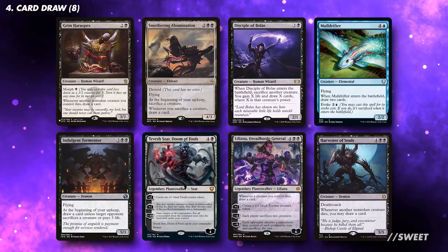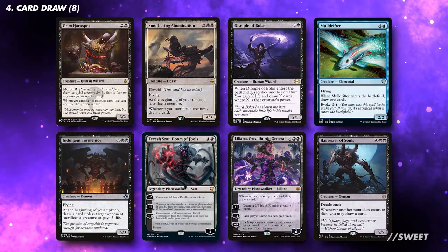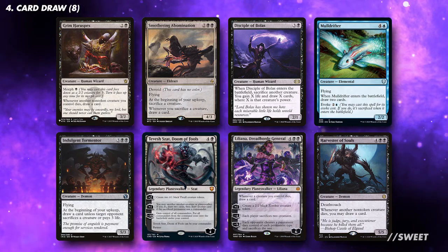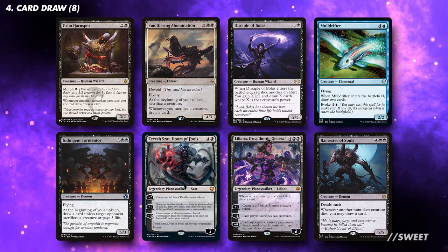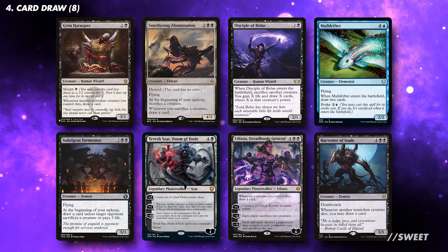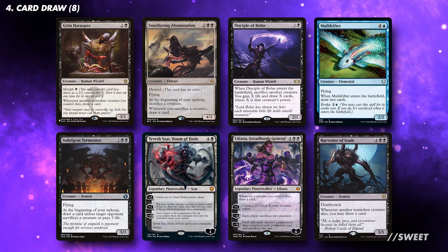There is a lot of good card draw related to us sacrificing creatures. Again, look for things at all points in the curve. For synergy purposes, I would look to run something like the cards listed, but you can also run efficient Rhystic Study and Friction Arena style cards as well. In total, you're looking for at least 8 pieces of card draw. What I like about the cards listed here is the potential to draw a ton of cards in a turn.